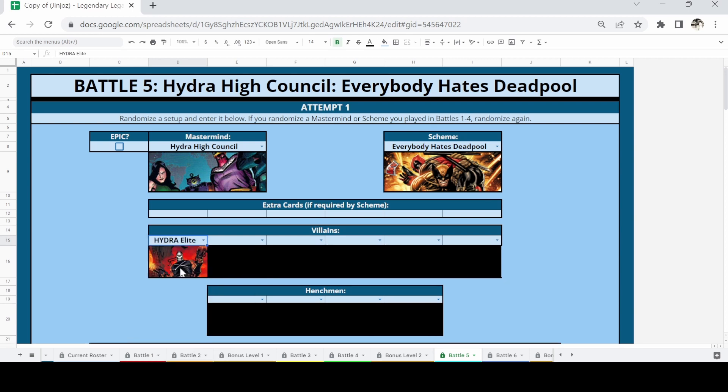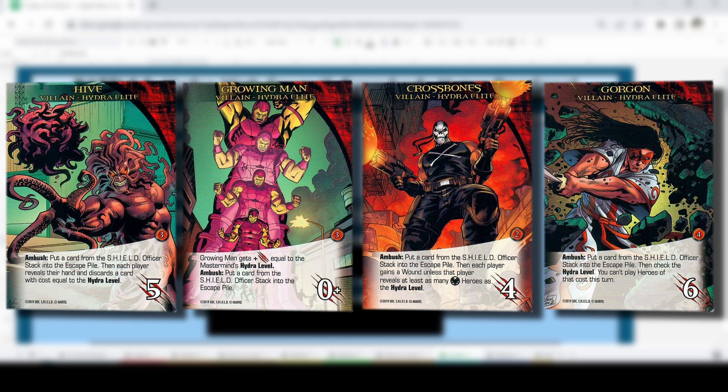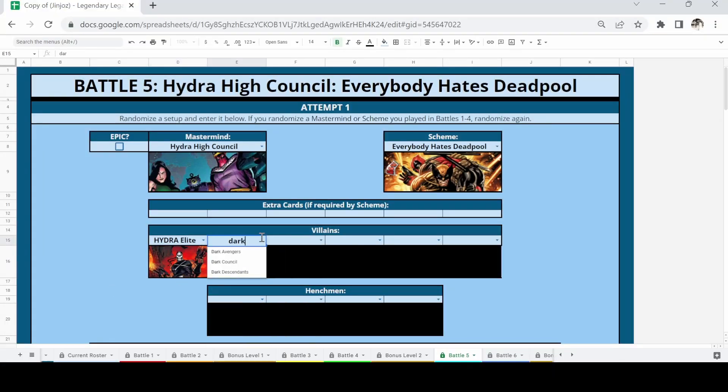The revenge special rule is the part that really bothers me — henchmen running around with seven HP is concerning. I'm a little nervous about this combination since I'm not familiar with the Hydra High Council, and high HP villains can lead to a decent amount of escapes. Let's set up the villains. First is the Hydra Elite — they focus on placing shield officers into the escape pile, increasing the hydra level, with ambush effects that trigger regardless.